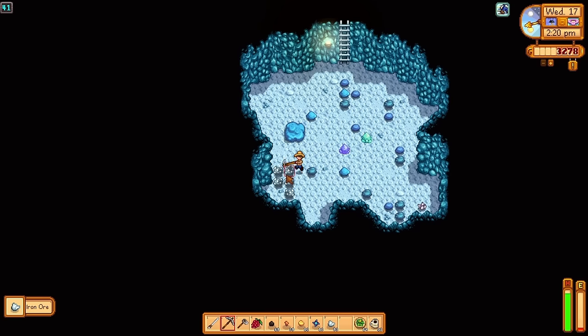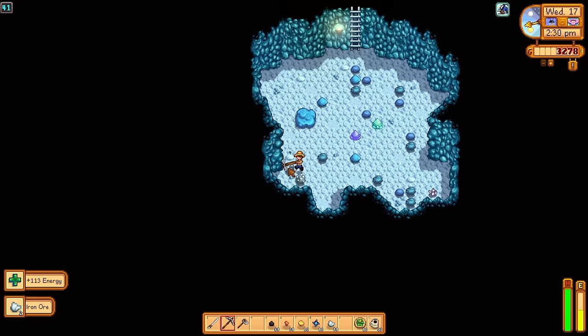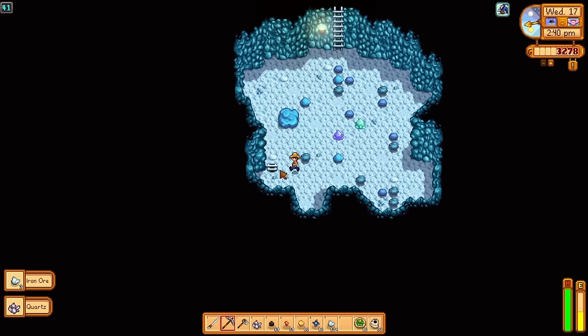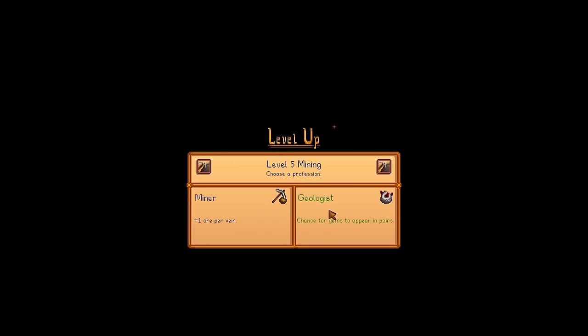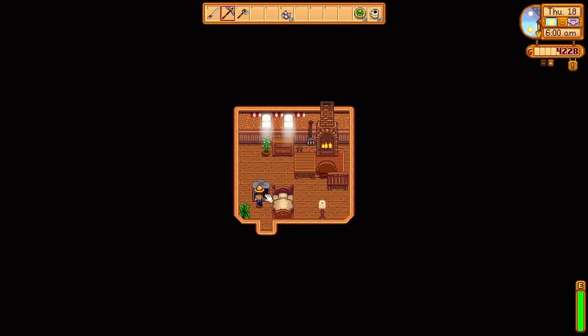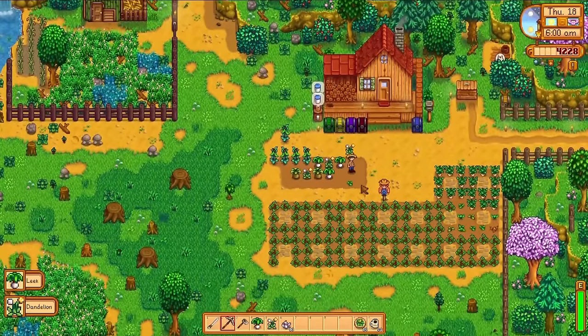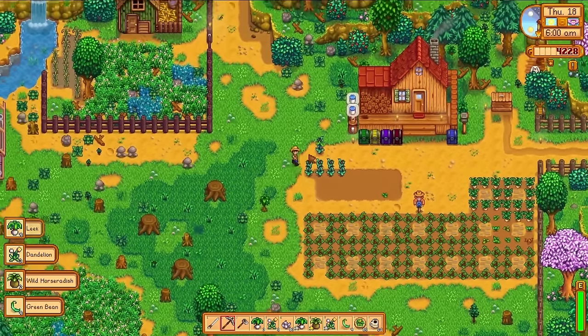This serves two purposes: not only getting us ore — which we're going to need because with that many plants to water, I want sprinklers — but targeting the ores primarily is also giving us the most experience. On the night of day 17 we've leveled up mining to 5, facing a perk choice. In the early game I find the Miner perk to be more useful, getting plus 1 ore per vein, as opposed to a chance for double gems. Double gems is going to be nice later when we want to be focused on money and specialty items, but right now I want as much ore as possible.